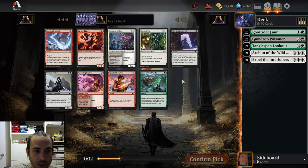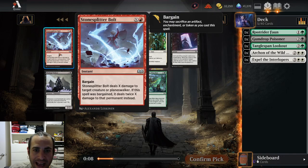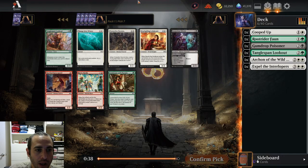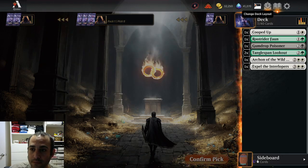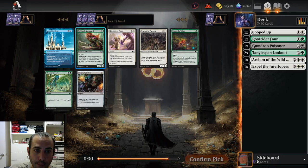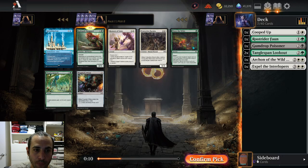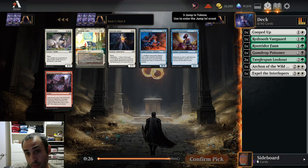Stone Splitter Bolt is good removal but kind of looks better than it is — one red, X damage to a creature is fine, not very good. We'll probably take Cooped Up as a decent removal spell. Second Tangle Span Lookout — a 3-mana 2-3 that draws you a card over and over again is quite good. I don't draft green-white auras much, but I think that's what we're going to draft here. Redtooth Vanguard is also very good — you can make enchantments multiple times during almost every game. It's a 2-mana 3-1 you just start attacking with: if they don't trade, they're taking 3 a turn; if they do trade, you just cast an enchantment and get it back. We're definitely in a green-white auras seat, and that's what we're going to draft.